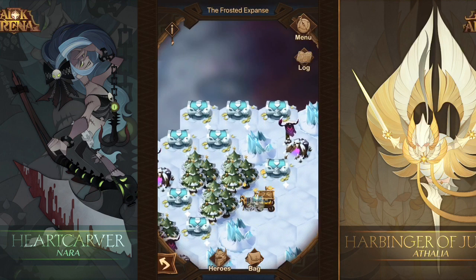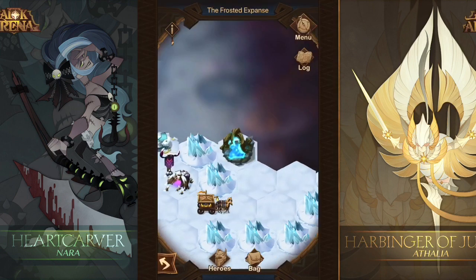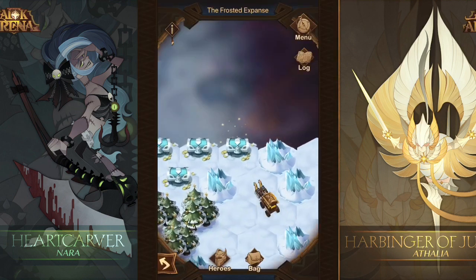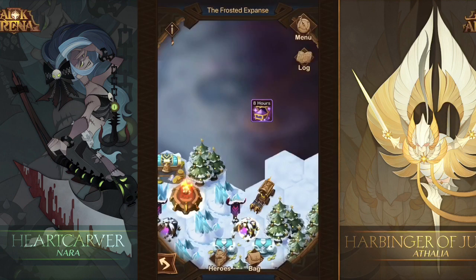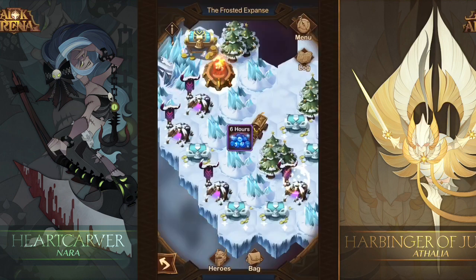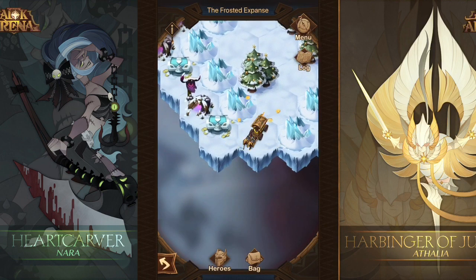If you guys aren't using Nara, especially with her signature item, she is super overpowered. She'll grapple an enemy, stun them, and start going to town. Once that enemy goes down, if you have someone who can assist her, she'll grapple another enemy, and so on throughout the entire battle. It's pretty neat especially if you have someone like Cirrus who can do a knockback — she'll re-grapple them after the knockback.